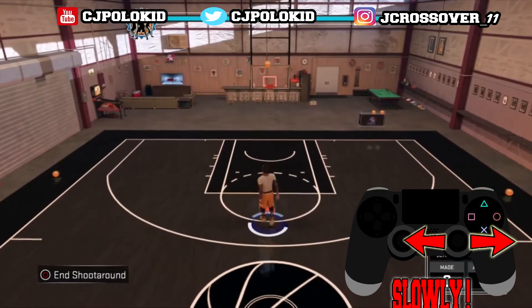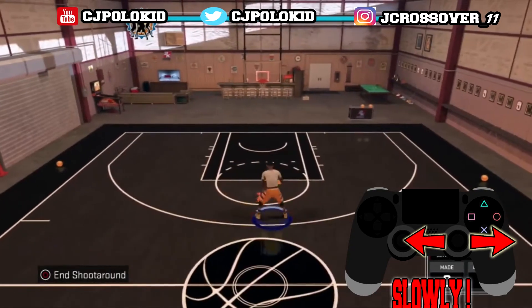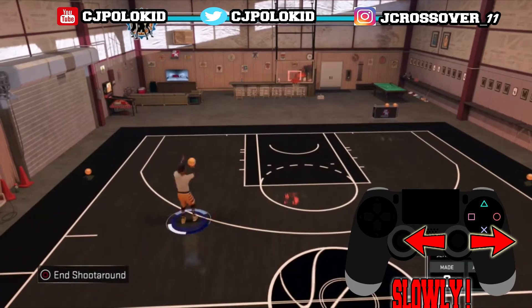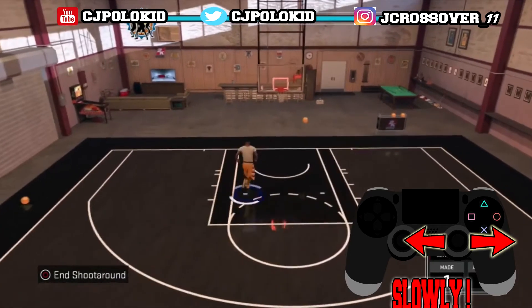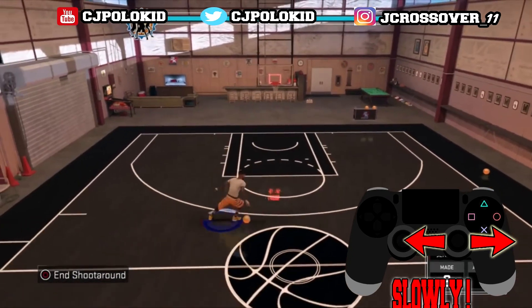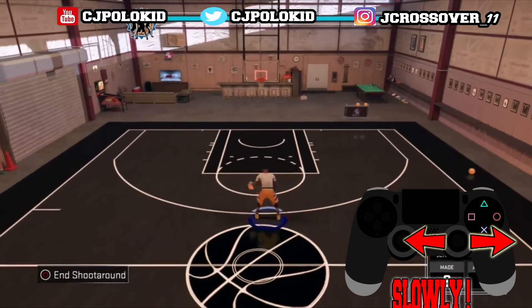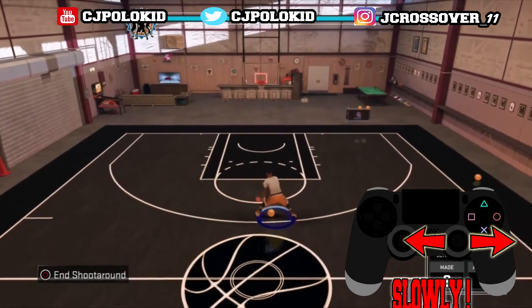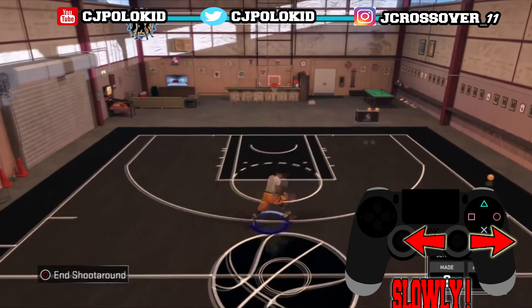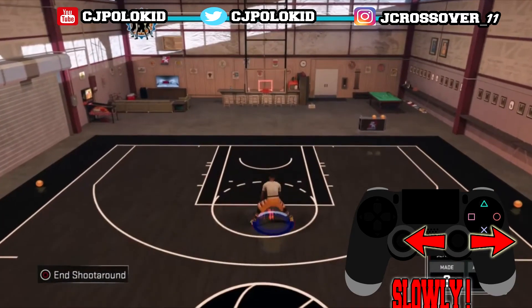A lot of things you can do with this move once you spam it. You can go between the legs, you can mix it up with the Kobe escape — you can do a whole lot. I'm not at that stage yet, I'm just showing you guys how to do it. You guys see me spamming it in the intro, trying to spam it and it's kinda working. I just don't have the combination to keep going yet. If you spam it very fast, that animation's gonna mess up.